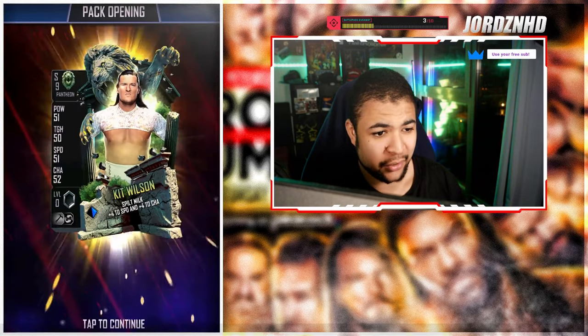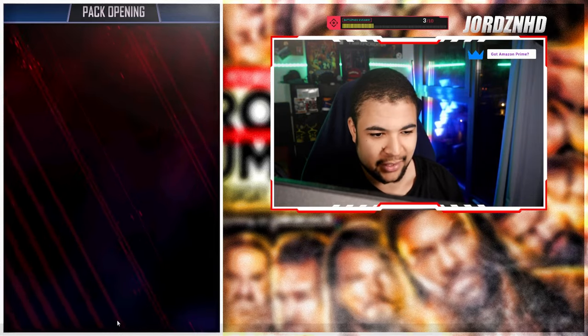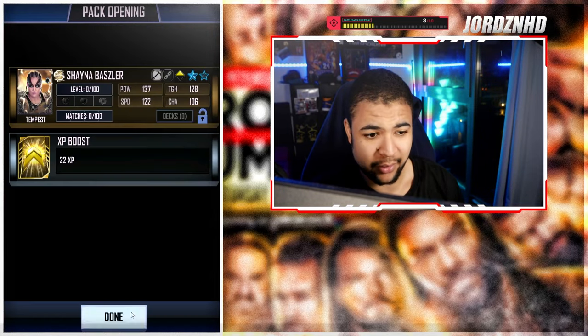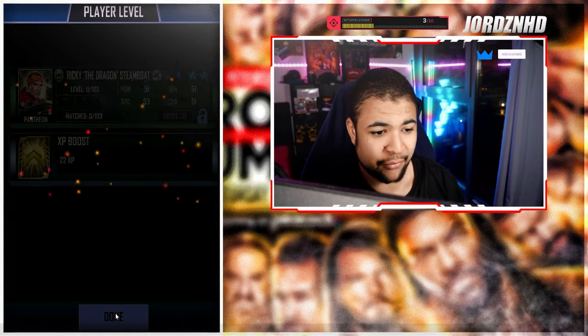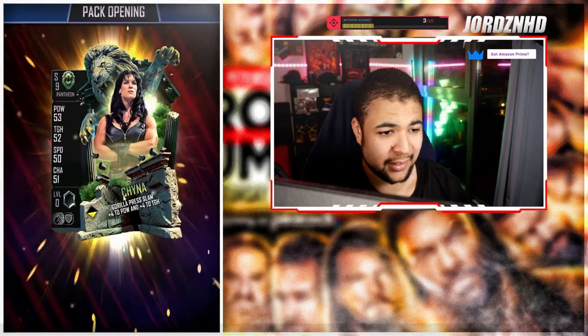We've got another 11 packs to go. Let's see what we can get. We've got 10 packs left — let's see if we can get another one, and if so, if it's the NWO one, because that's the one I really want. I just need to pro that one and then we're gucci on the Hulk Hogan event. So if we can get that from either these packs or the Air Guitar ones, then we're good.